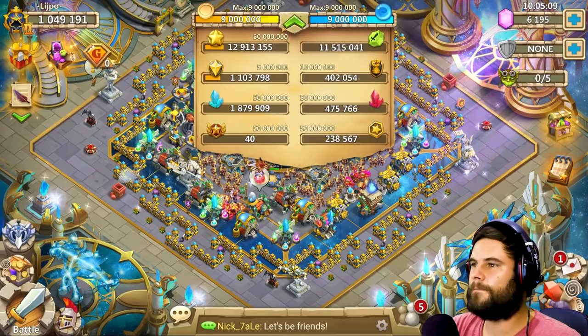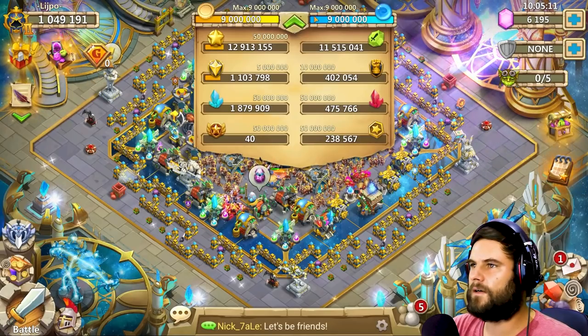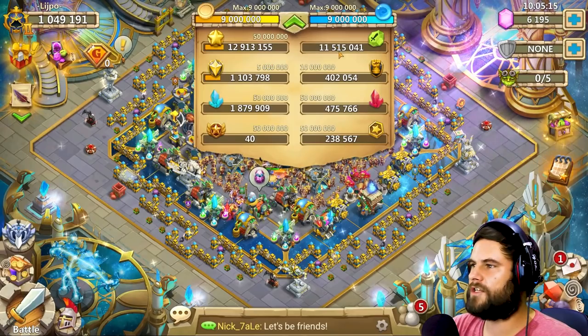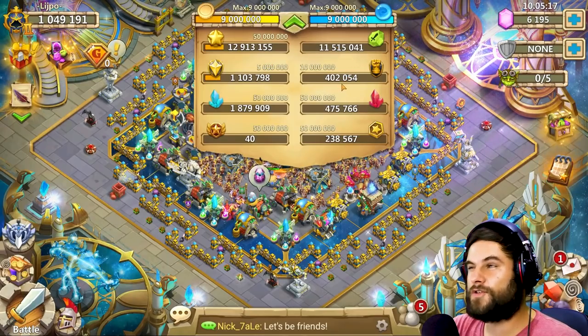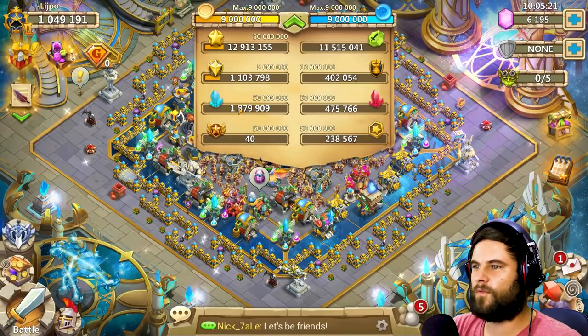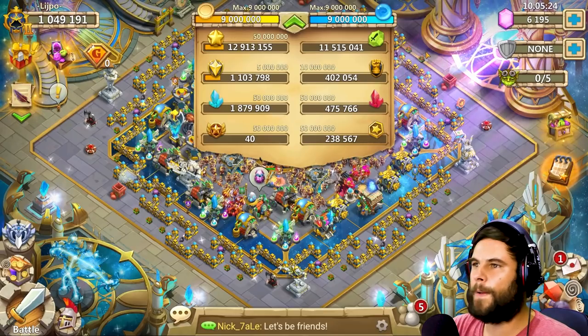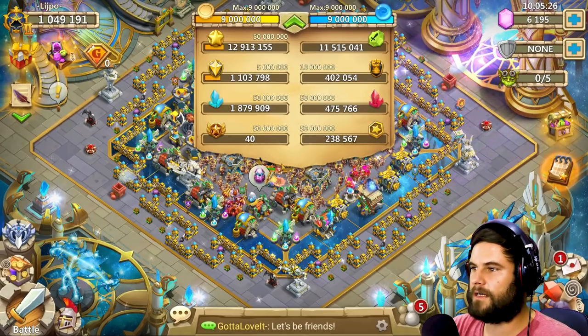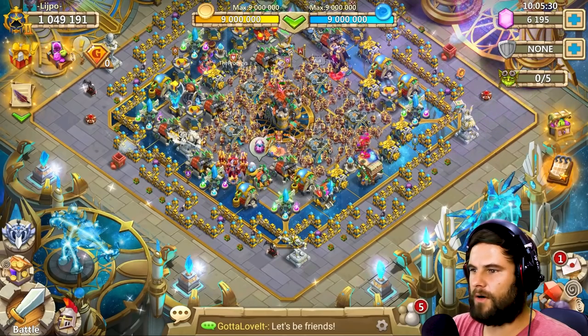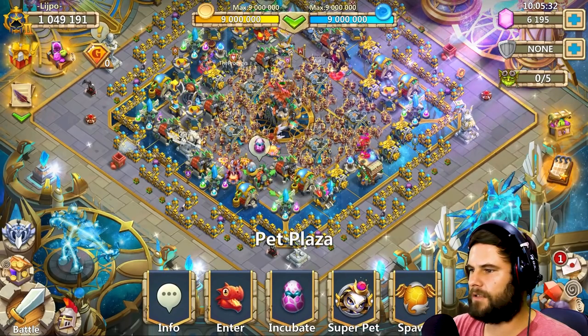Adeptness and Vestige — nine million on both of those, well done. 11 million shards, 402,000 fame, 475 and 1.8 million — so you do have a shortage of blue crystals right now. 238,000 prestige.